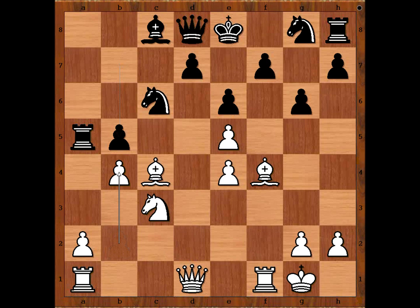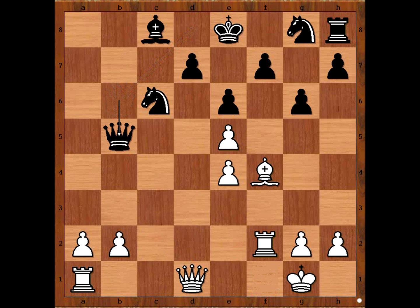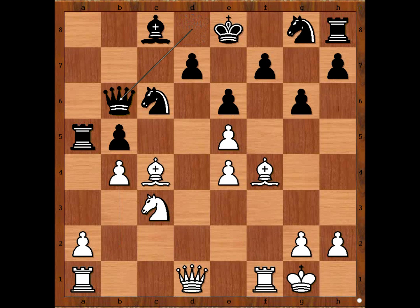Alekhin played b4 — that was a little trap. If bishop takes on b5, rook takes bishop, knight takes rook, check — winning a piece. So we have b4, queen to b6 check, king to h1, knight takes on b4.